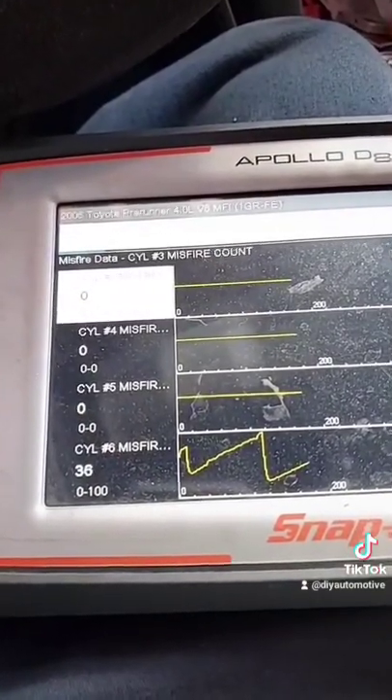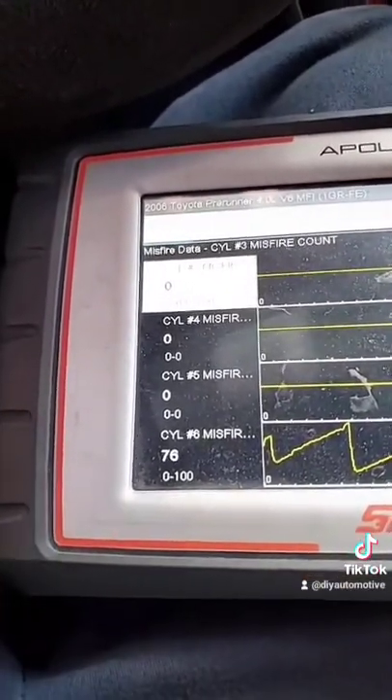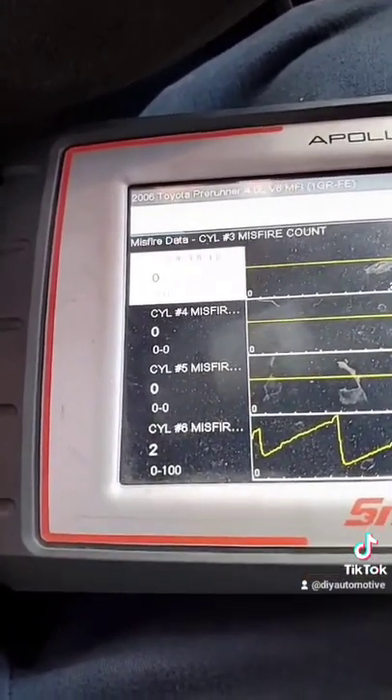We swapped Cylinder 4 and Cylinder 6 since it's easier to get to instead of Cylinder 2 and Cylinder 4. Our misfire moved to Cylinder 6 — that confirms it's the ignition coil. Replace it and you're good. Don't waste money on anything else.